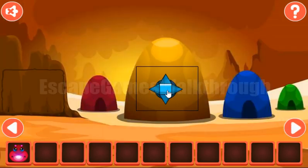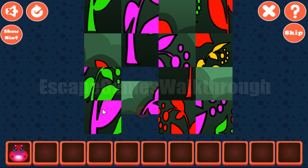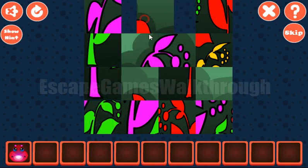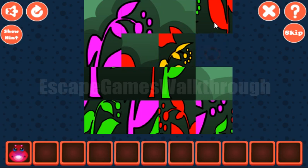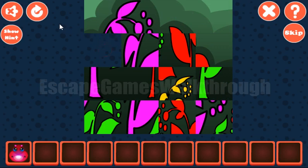And further to the right. Here we can solve this picture puzzle. The first row is 1, 2, 3. Then 1, 2, 3 and 4. Next row is 5, 6, 7 and 8.